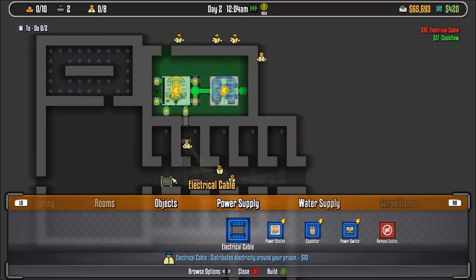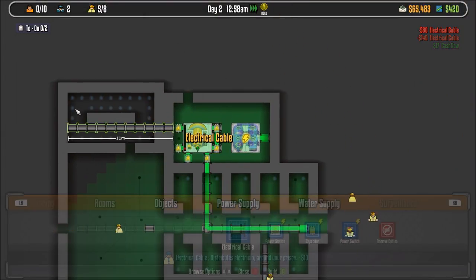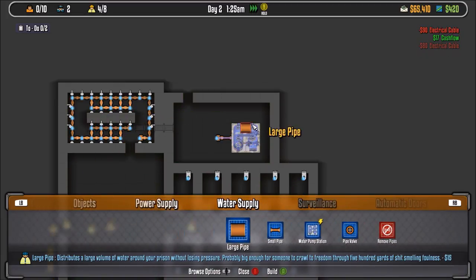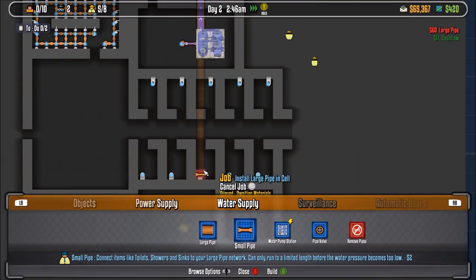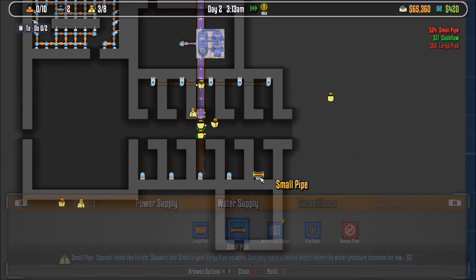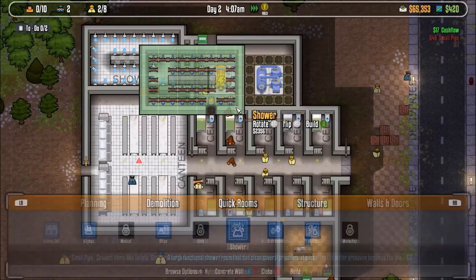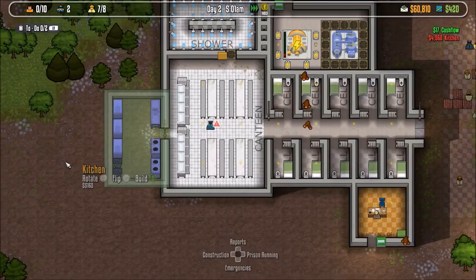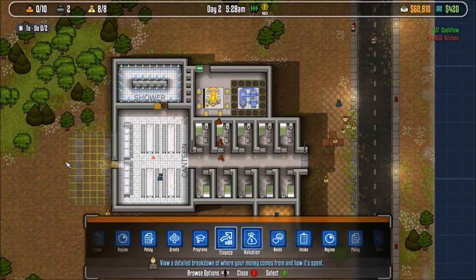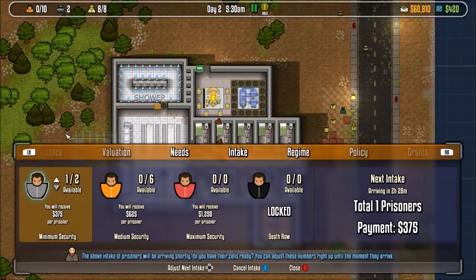There are also other achievements in the game that don't unlock when they should. One requires 50 prison cells with a higher luxury rating than the prisoner in them deserves. Prisoners start with a behavior rating of zero, so I pre-loaded cells with luxury items and let in 50 prisoners — each cell rated higher than its prisoner — but the achievement didn't unlock. An online guide revealed I had to load 50 people at once into one big holding cell with no luxury items and no individual cells, and that finally unlocked it. There's this kind of achievement nonsense all over this game.